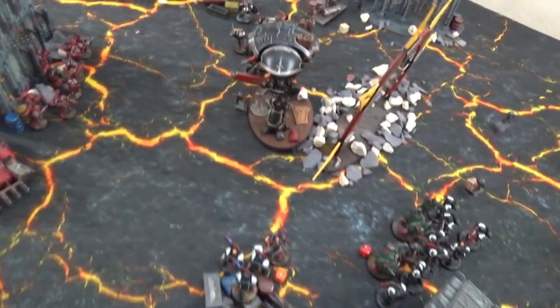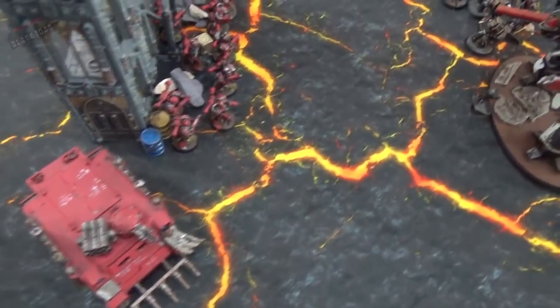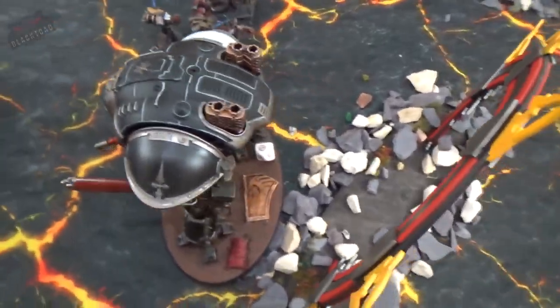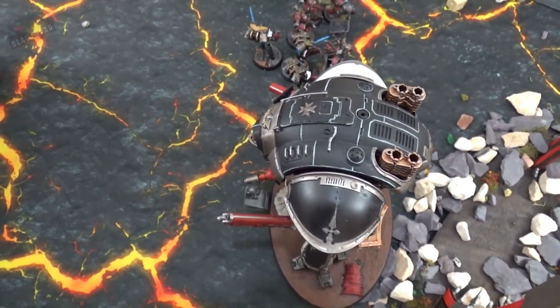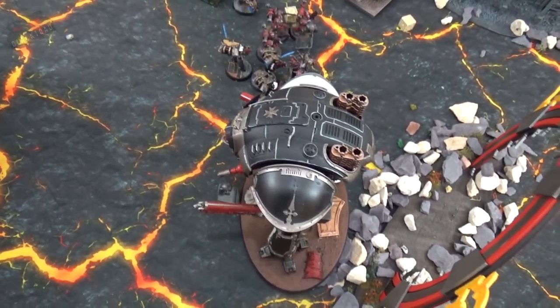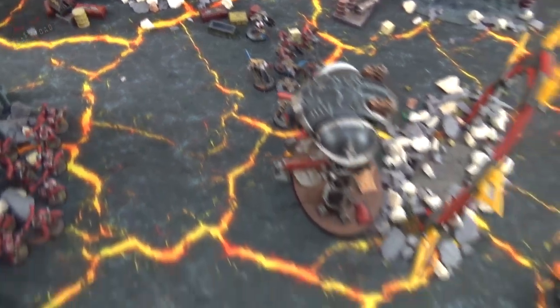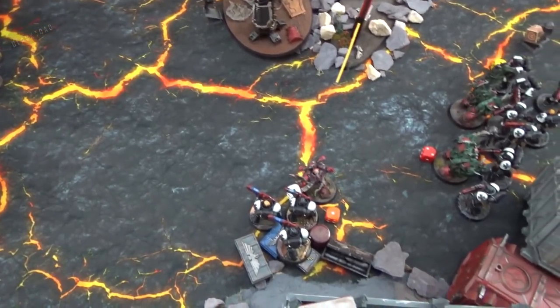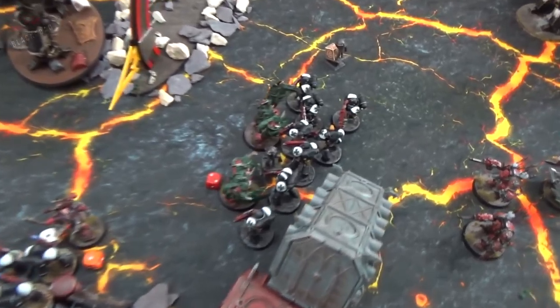Chaos turn four psychic and shooting: a smite kills one Crusader. Everything else fails. Both Rhinos fire all weapons into the Knight, bringing it down to three wounds. A single bolt gun strips one of those wounds. The melter misses, overcharged plasma pistol doesn't wound. In the ongoing combat, bolt pistols kill one vanguard veteran. The Word Bearers are struggling to deal significant damage in what feels like a last stand.